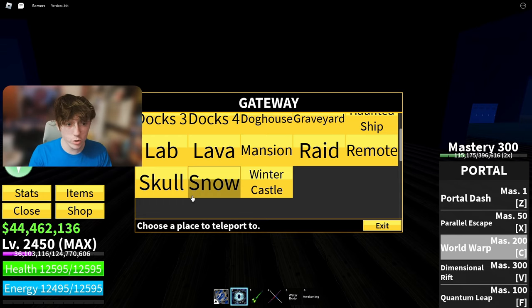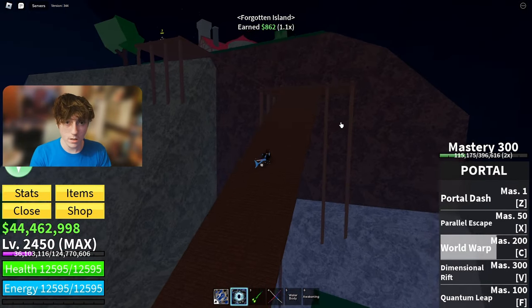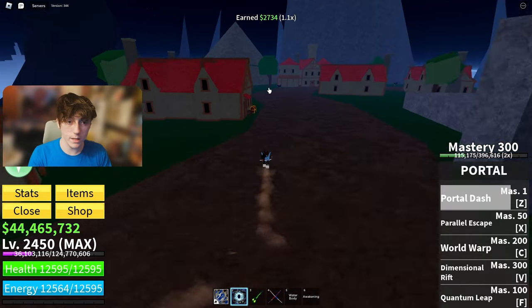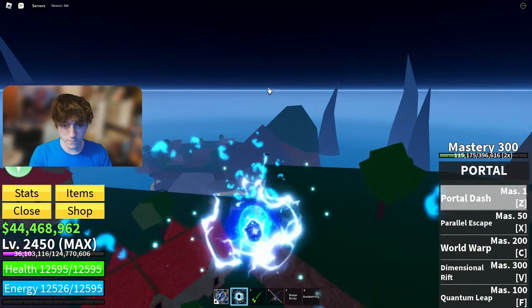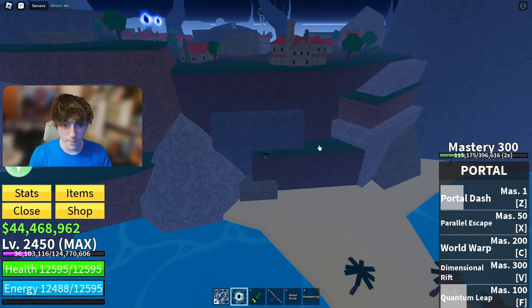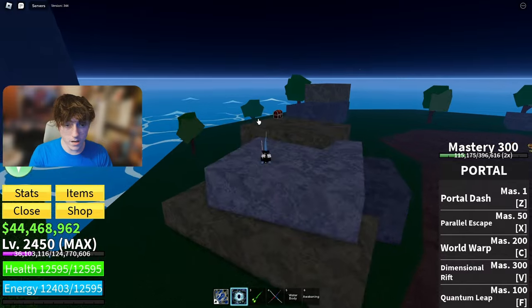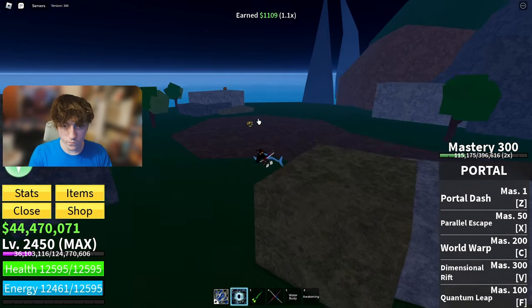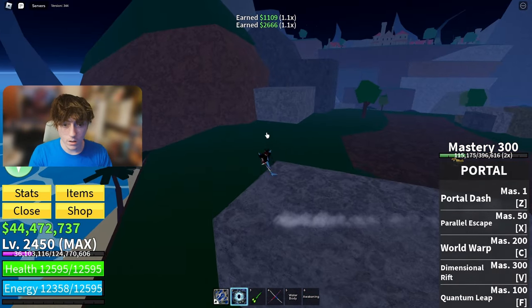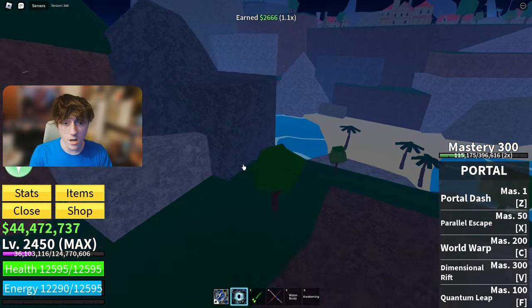The next location you want to go to is Forgotten Island. There's one right on the dock here, there's a chest over here on the right side, and normally one over here on the left as well. There's normally a chest right around here on this little rock, and then there's one on the rock over here. I'm pretty sure a blue chest spawns right here too, but I already got it, so make sure you guys look for that.